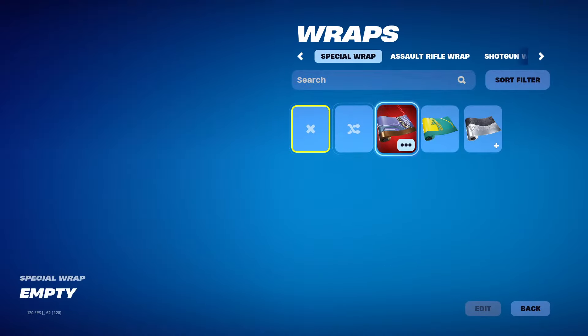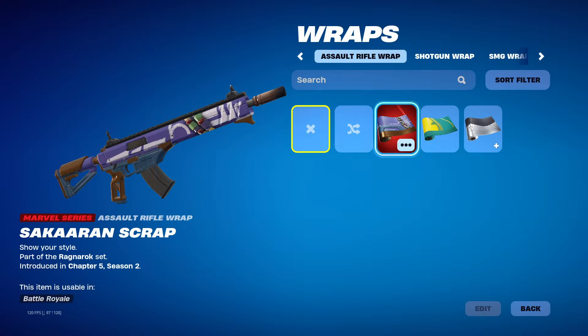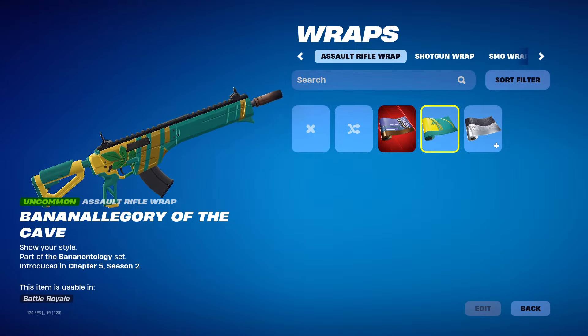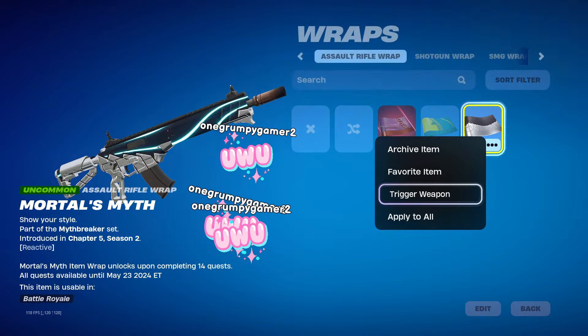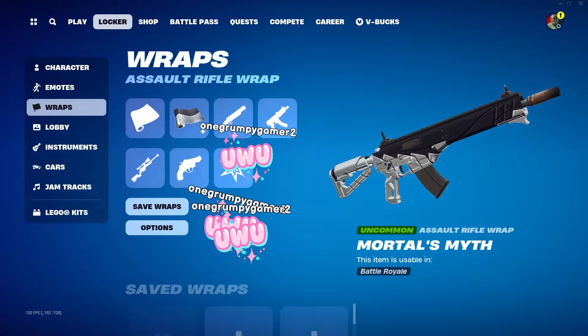Epic, please bring back rarities — we need them back. So we have three new wraps, I'll show them on the AR right here, that's the easiest way you can see them. This one has two different styles — actually it's reactive to shooting, lights up a bit right there. That's a pretty cool one.